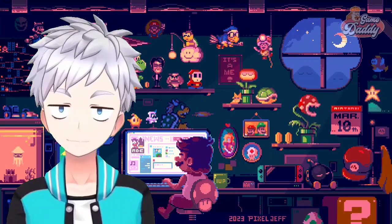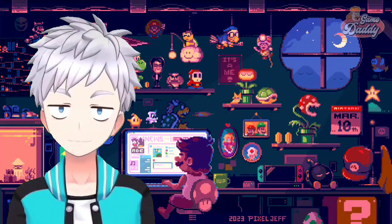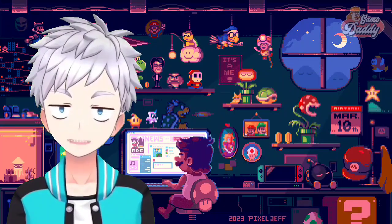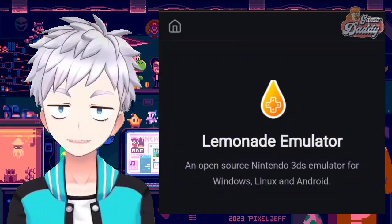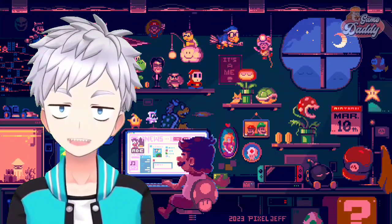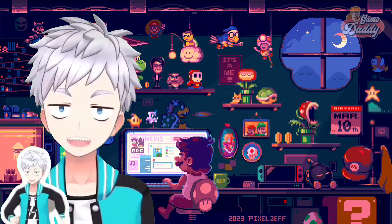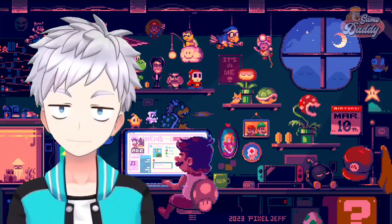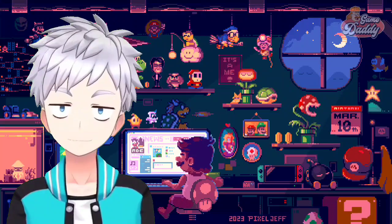Next up, let's talk about Nintendo 3DS emulation on Android with Lemonade. Finally, a new Nintendo 3DS emulator is born, based on the latest Citra build. The lead developer of this project is Gamer64YTB, and it's called Lemonade. For those who didn't know, Gamer64YTB is the one who made a Dolphin fork named Dolphin 360. Lemonade is available on different platforms: Windows, macOS, Linux, and Android.